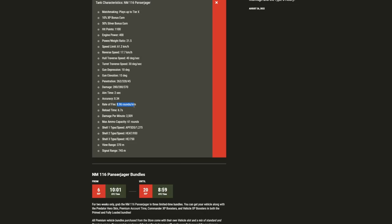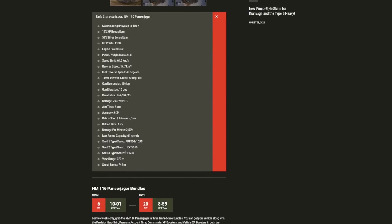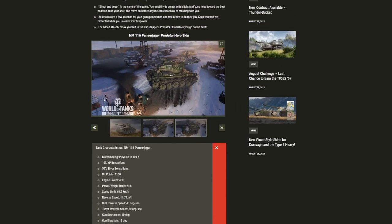Against tier 10s, premium rounds give you 320 mm of penetration — probably the highest of any tier 8, including the BL-10 on the ISU-152K. With 9 rounds per minute, you're reloading in about 5 seconds dealing 280 damage, giving you 2,500 base DPM, which is really good for tier 8. Factor in advanced loader, rapid loading, and ventilation, and you'll probably be looking at over 3,000 damage per minute — a 6.7 second reload coming down to roughly 5.5 seconds.